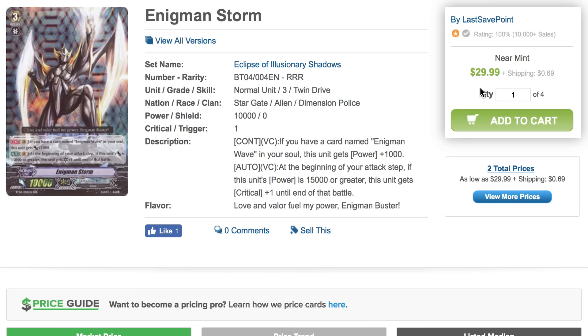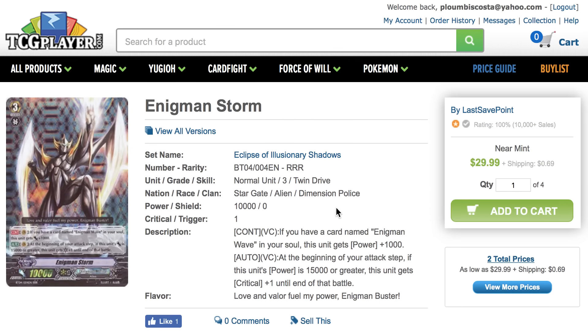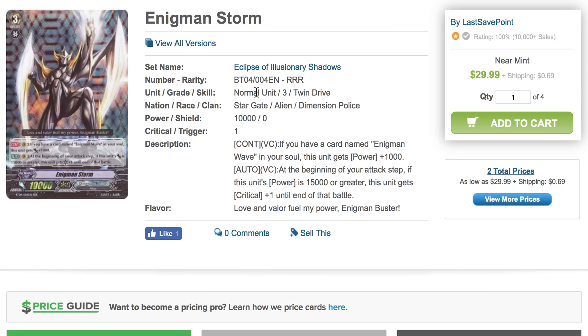Moving on, we have Enigmin Storm. This is the highest I've ever seen this card — $30 for an Enigmin Storm, and that's the cheapest one so far. The hype for Enigmin is really going strong; it's getting a ton of support. I don't even know if you're going to use Enigmin Storm in the deck or if you're going to use the new support cards, though I know Enigmin Storm works with Tornado, so if you were to stick with that combo in the new support, I can see that definitely working. This card was originally $3 to $4 at most and has already gone 10 times more expensive than what it originally was. For people who have them, you've definitely profited — if you wish to get rid of them now, it's definitely the time to do so.